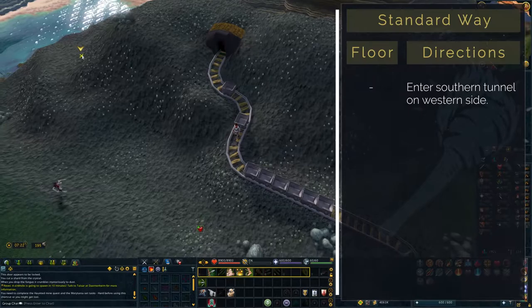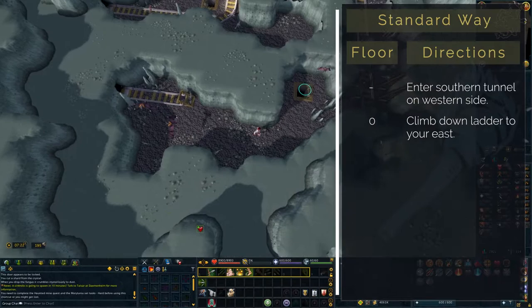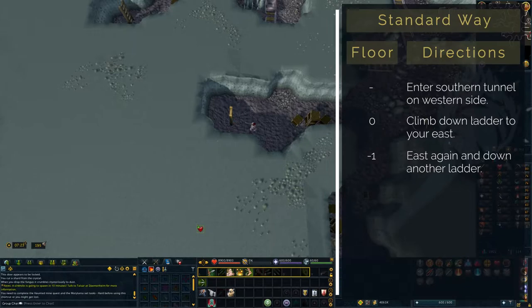Everyone who hasn't completed the hard tasks, make your way around the mountain and enter the southern entrance. Note that I've changed my skybox to midday so it's easier for you to see where I'm going in the mine. To your east you will find a ladder. Go down, head east again and climb down another ladder.